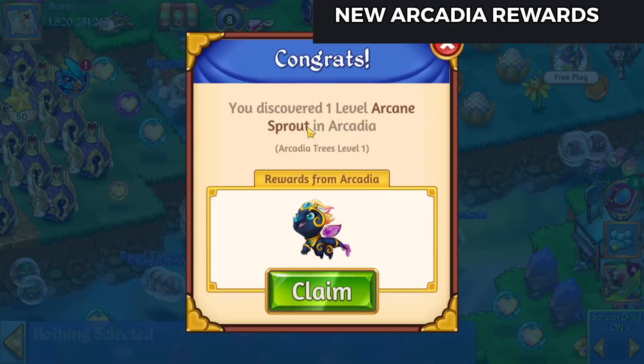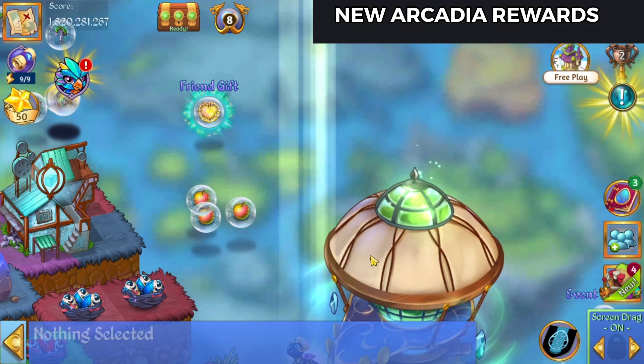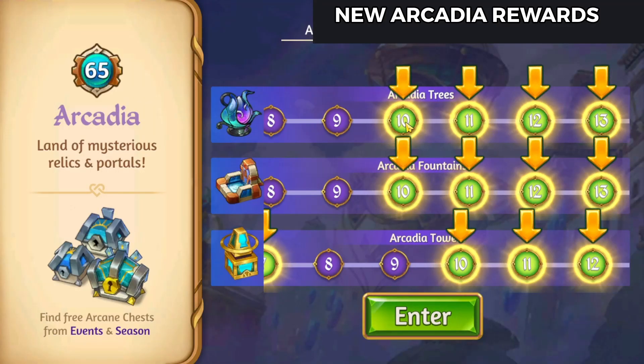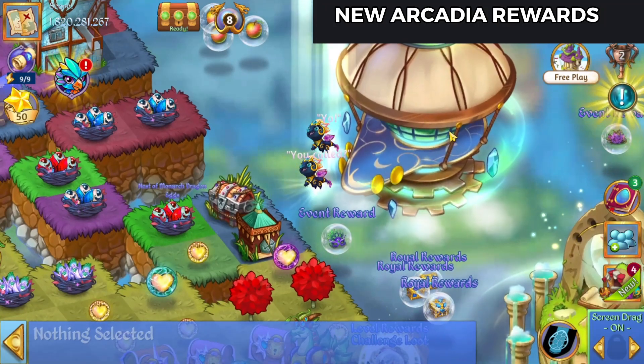So if we tap on these, I can just claim them. Tap on Arcadia again here. Okay, those are cute. They are super cute.